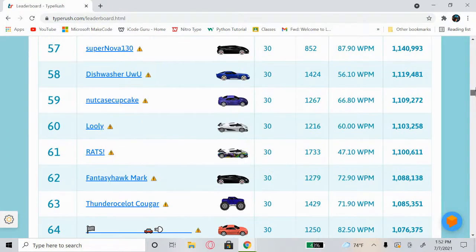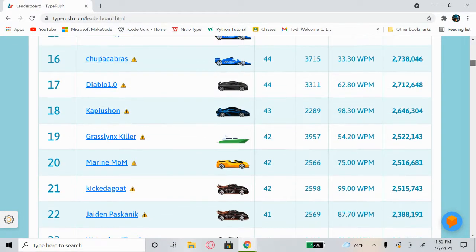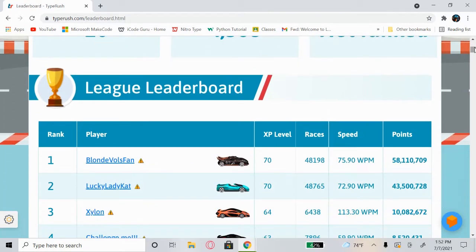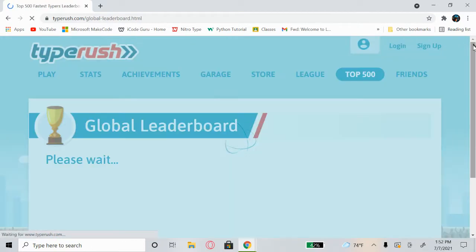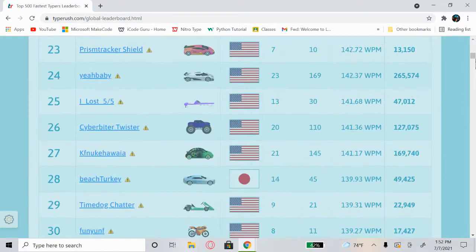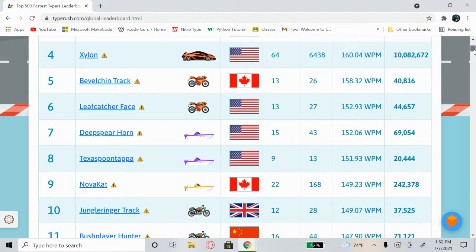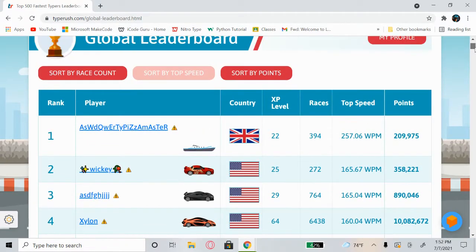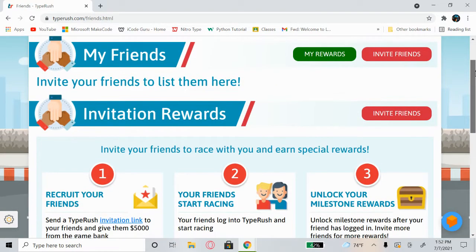In the League, it shows the top racers — their levels and their speeds. And in the Top 500 section, these look like leaderboards from different countries. There are some really fast typers here — speeds like 135, 160, 257 words per minute. A lot of fast typers on here.